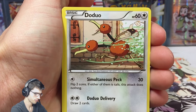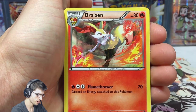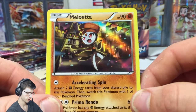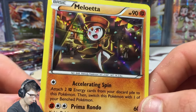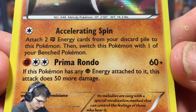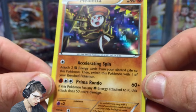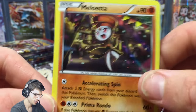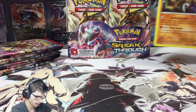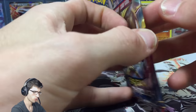We're rocking a Piplup, Duo, Remoraid, Snorple, Magnum Light, and Assault Vest Breaks in. Piplup, Swine, Pikachu reverse, and a Metal Letter holo - nice, so we kicked it off on a high note which is always good. With Accelerating Spin and Prima Rondo - if this Pokemon has any Psychic energy attached, this attack does 50 more damage. We're going to crack into a Zoroak pack today.